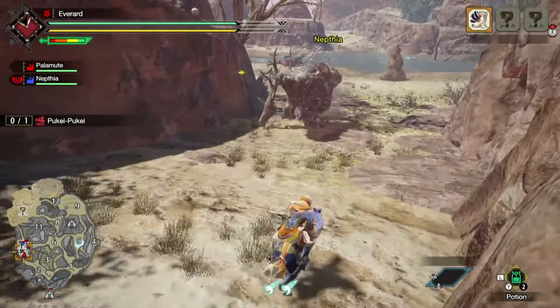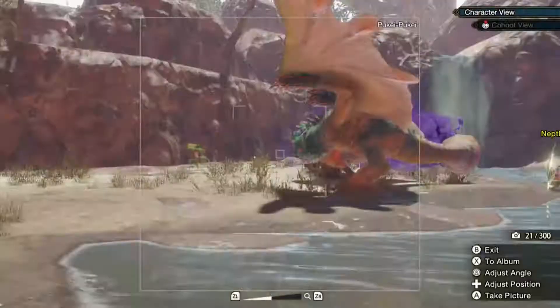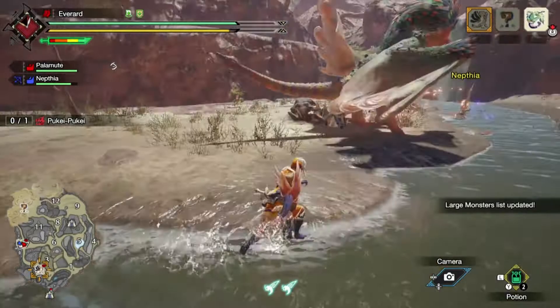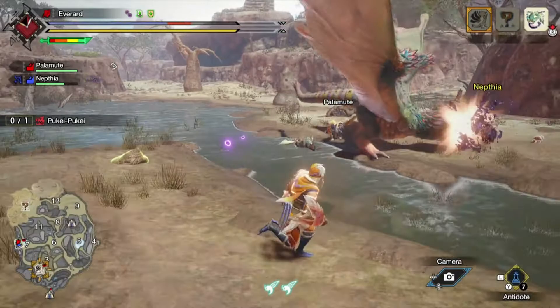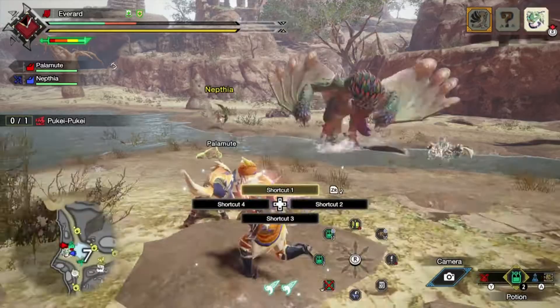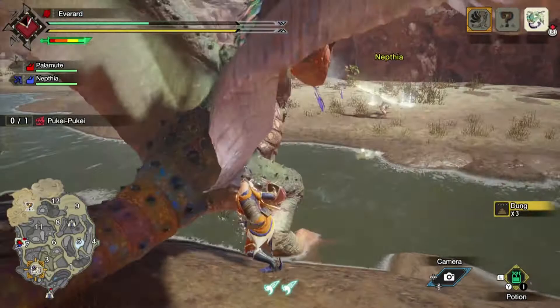Whatever that Pukei-Pukei is supposed to look like, I couldn't even tell from the cutscene we may encounter. It's a bar off but we're not going to tap that monster - hold on, I need a perfect picture of that monster first. Let's go ahead and attack it. I don't know why I'm getting beat up like that. Let's get this antidote. Let's get the potion up.